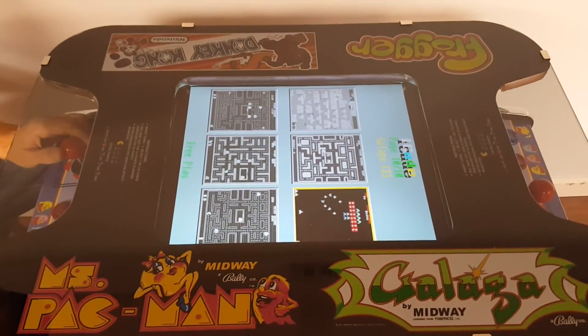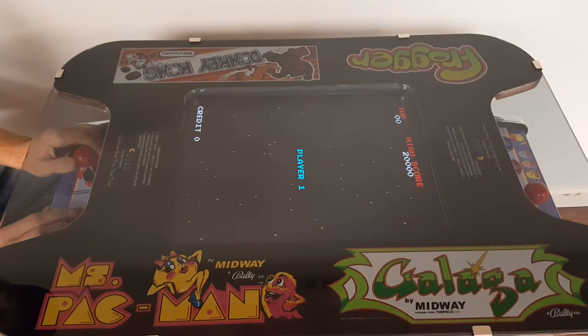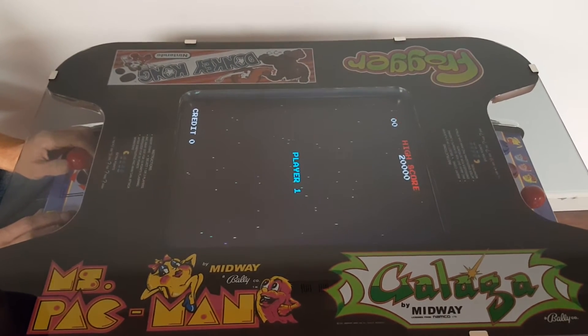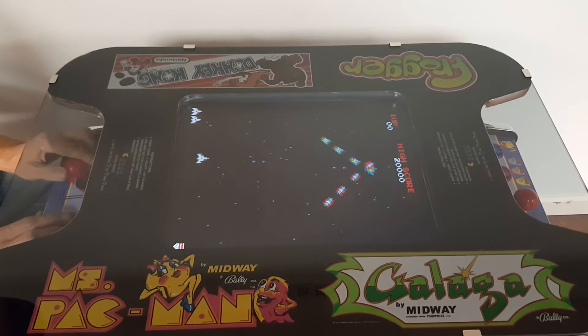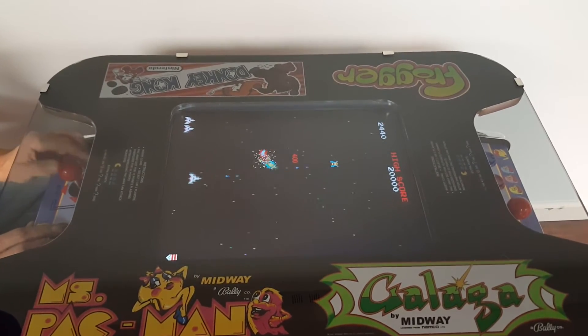We'll play a game of Rapid Fire Galaga — I'll show you how that works. As opposed to slamming on the button every time, you can just hold it down.